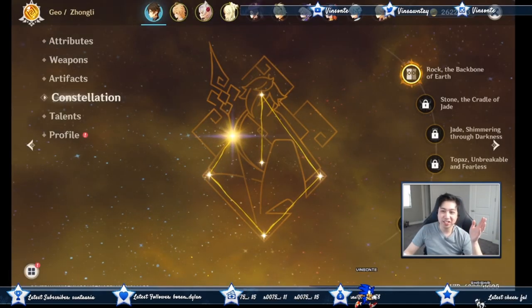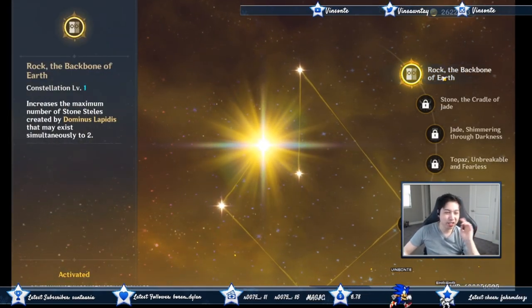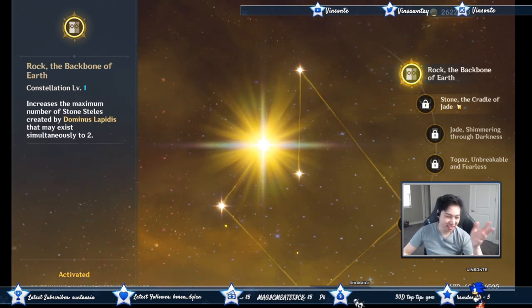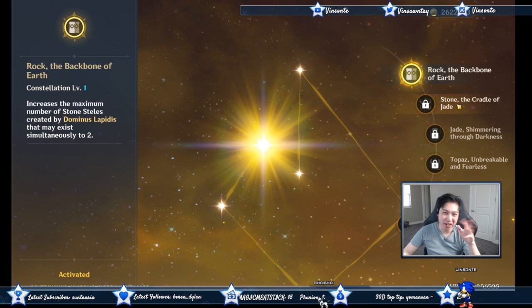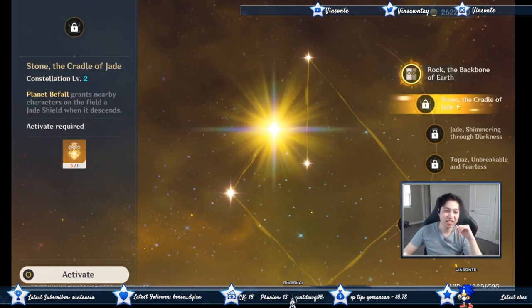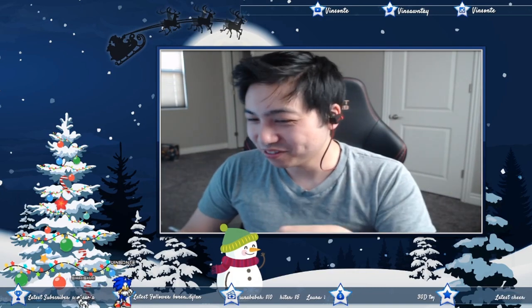For constellations, C1 gives you an extra pillar, so you can pulse twice, which helps your energy recharge — though only slightly because it's RNG. The two pillars don't pulse with each other or with petrified enemies, unfortunately.